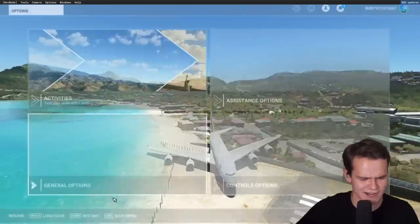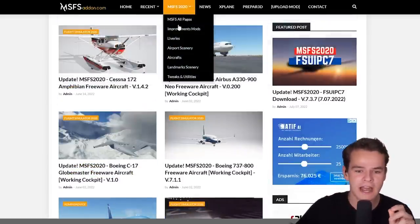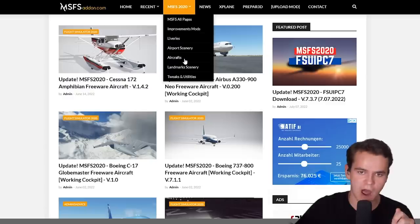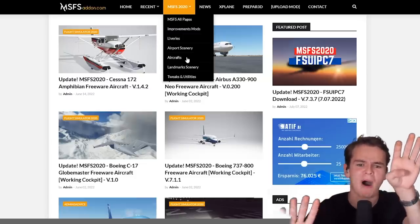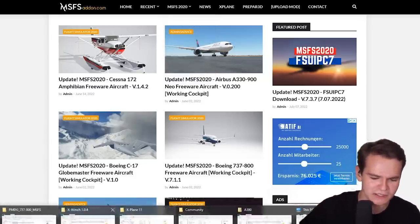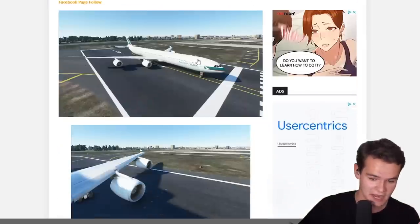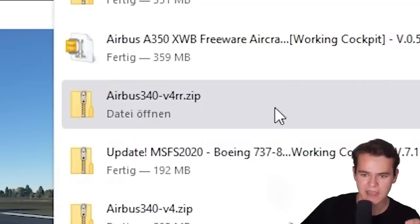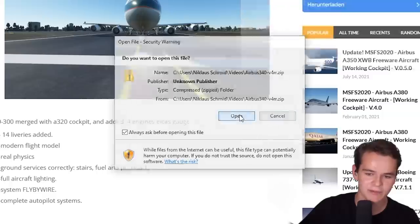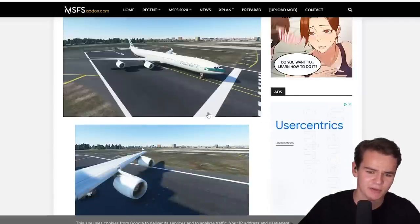The MSFS add-on.com has a lot more aircraft to offer — and yes, there's no plural to 'aircraft'. We've got lots more interesting stuff to check out. For example, this A340 — I love the A340. The thing is, I tried downloading it, the A340.zip, and this is what happens when you try to open it: it's broken. I've tried it several times. What a shame — that's the sketchiness I was talking about.